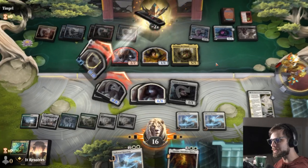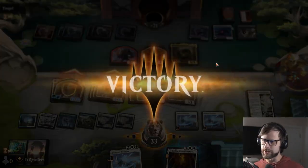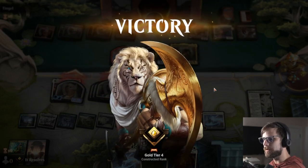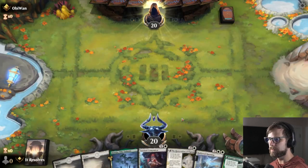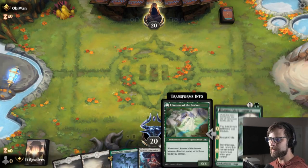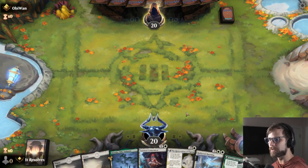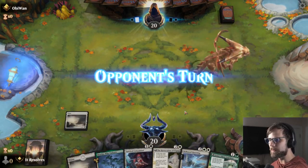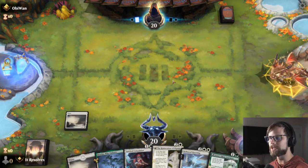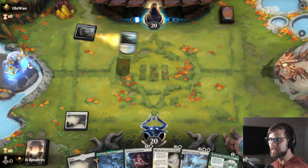And there we go, guys - we got the win. Two for two, let's move into game three. And here we are for game number three. Yeah, I think this is a pretty easy keep. What's nice about this is that Azusa's Many Journeys - it just allows us the opportunity to get an extra land down and hopefully ramp into that Hallowed Haunting a turn early. Even if we don't, we've got the Restoration, which is going to pull an extra land for us for that Hallowed Haunting. It just gives us the options.